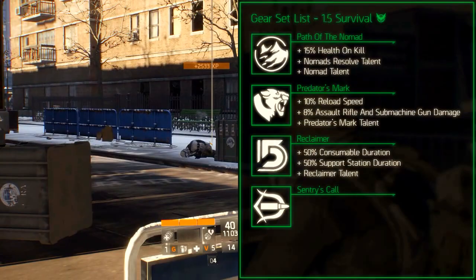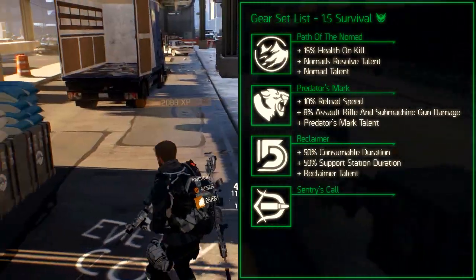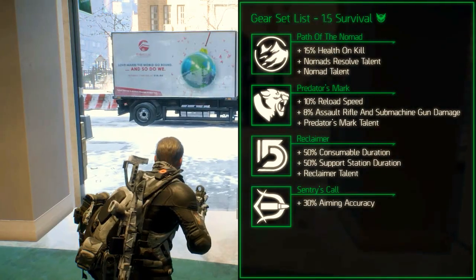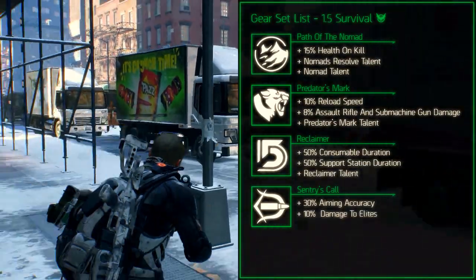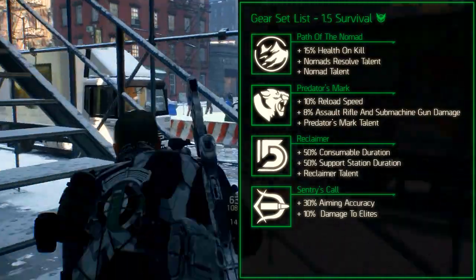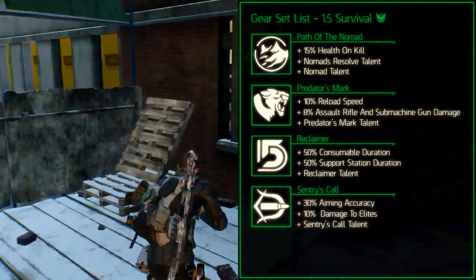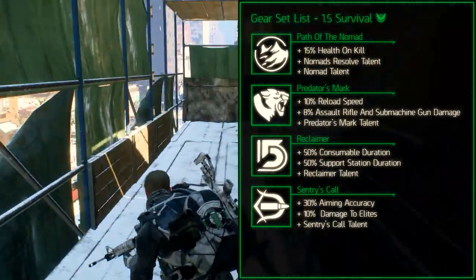The Sentry's Call gear set is a precision and accuracy oriented gear set. The set bonus for 2 pieces increases the aiming accuracy by 30%. The set bonus for 3 pieces increases the damage to elites by 10%. And the set bonus for 4 pieces adds the Sentry's Call talent which increases the damage by 5% for 30 seconds when marking targets with a semi-automatic headshot.